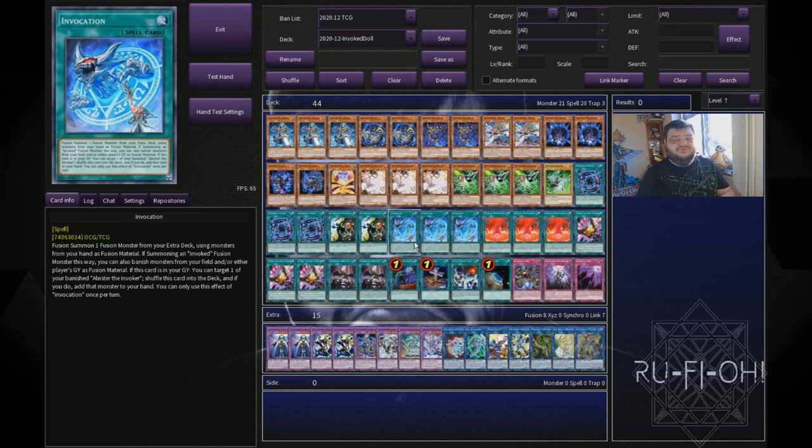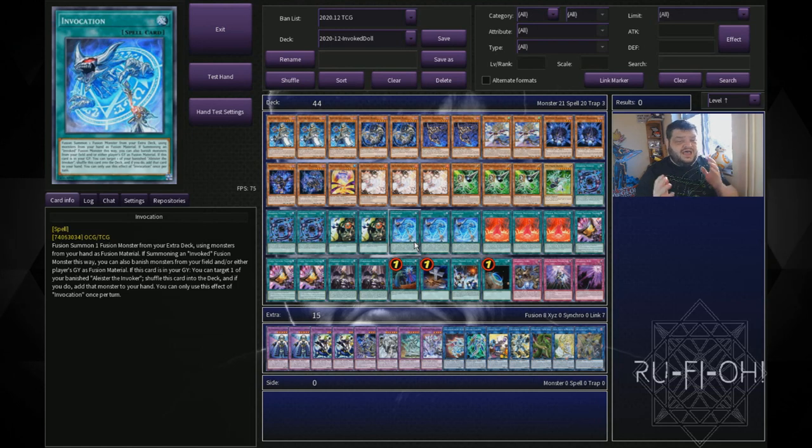We have triple copies of Invocation — something I alluded to earlier. A lot of the time you traditionally play just a couple of copies, but your Aleister is going to get hand-trapped. What you don't want is to summon Aleister, get hand-trapped, and have your turn just end. Having the third copy means you're more likely to open it, so you can still resolve those effects and go through your Invoked plays. This is a hard lesson from playing Invoked Dogmatica — the third Invocation is really important in the modern format, especially with Called by the Grave being at one.